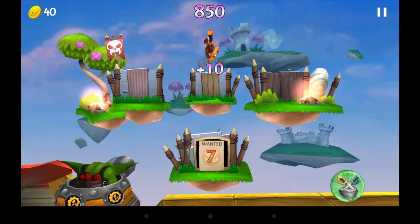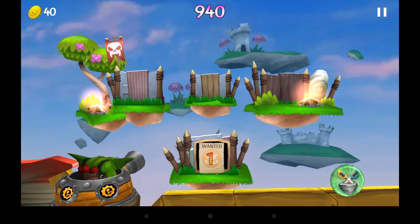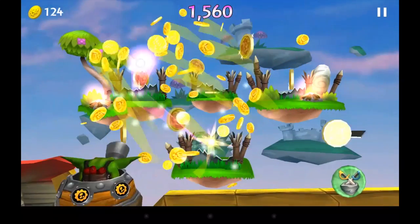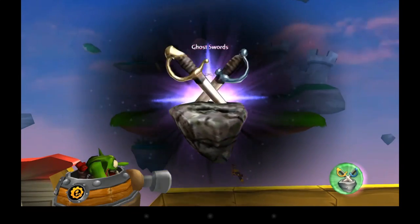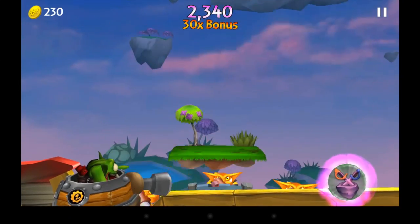There are balloons, bonus rounds, lots of combos, and magic items. The whole idea is to unlock the 30 plus Skylanders. There's a real bonus for those of you who have Skylanders and play the original Activision game — you can actually use those physical Skylanders to unlock characters in this game and play as them.